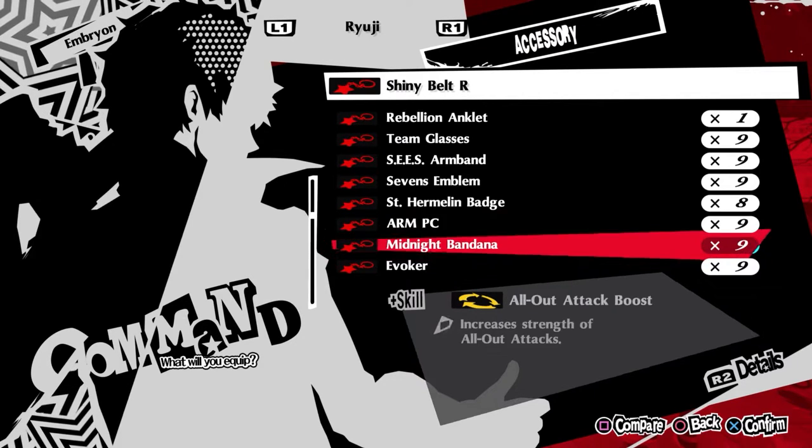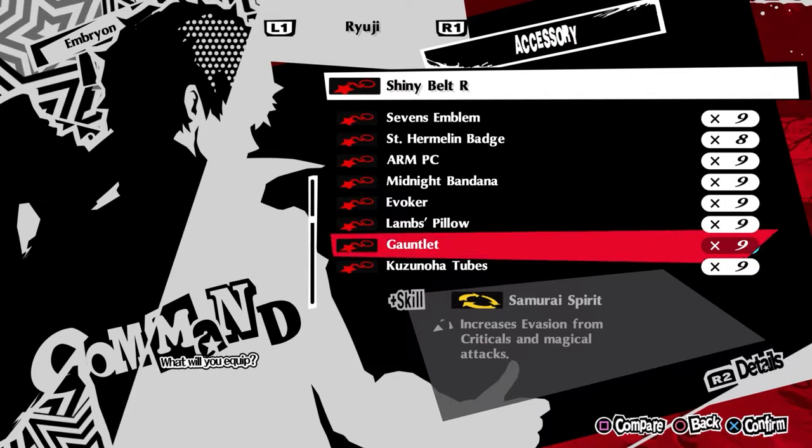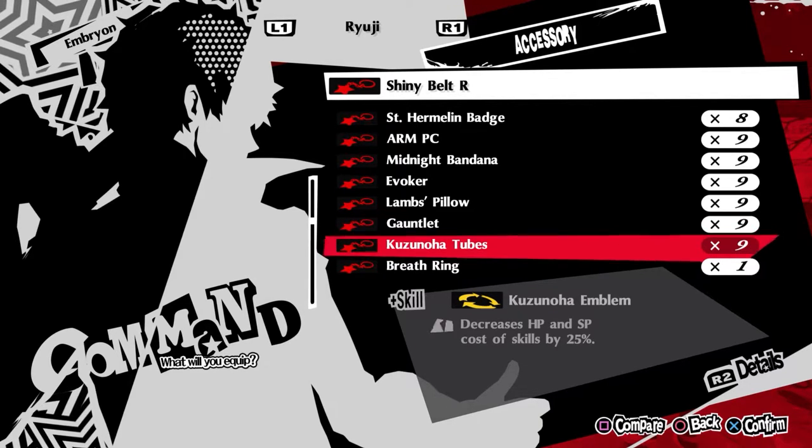The Gauntlet increases evasion from criticals and magical attacks — evasion is still useful, it's still good to dodge things, though I wouldn't use it if you had Crystal Skull R since that's obviously better. Then the last one I want to talk about is the Kuzunoha Tubes. This gives you a slightly nerfed, half effect of Spellmaster and Arms Master rolled into one. This is pretty good, because Ryuji's HP costs are going to be high and he's going to be bleeding constantly, so being able to reduce those even more is really good.